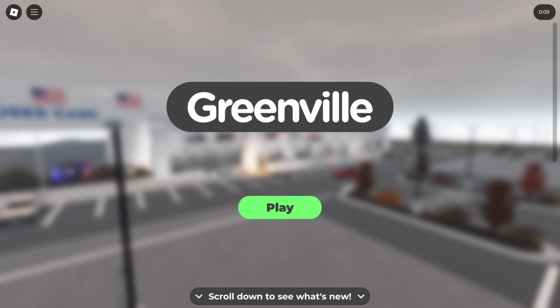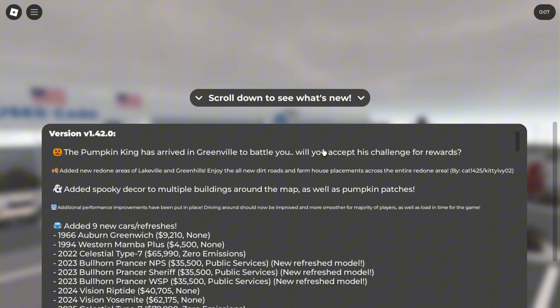Alright, so we have the new Grooval Halloween update. It's an event which you have to do, and I'll explain how to do it really easily in a second because I've done it first try. You have the Lakeville and Green Hills. Lakeville has one new house and honestly the map expansion is insane — it's massive. Spooky decor like pumpkins and ghosts everywhere. Performance improvements, apparently.